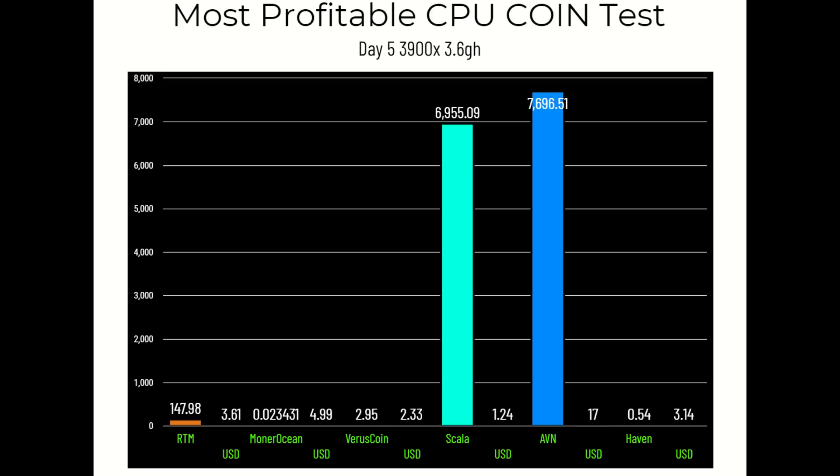Day five cumulative results: Raptorium 147.98 coins for $3.61. Monero Ocean 0.023431 XMR for $4.99. Virus Coin 2.95 coins for $2.33. Scala 6,955.09 coins for $1.24. AVN 7,696.51 coins for $17.00. Haven 0.54 coins for $3.14.